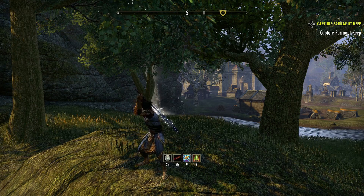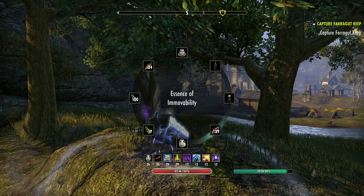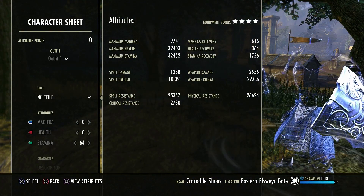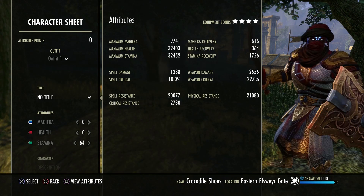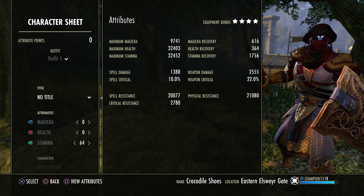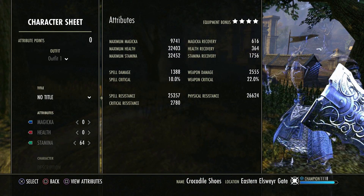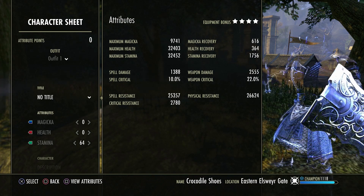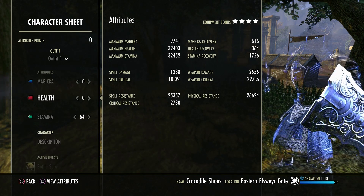Now I'm going to go over the stats first of all. We are in Cyrodiil, of course, so we do have buffs, but we don't have the Emperor buffs at the moment. But you'll get to see what we've got basically when you're in Cyrodiil. 32.4k max health, 32.4k max stamina, so they're very even across the board. 1.7k recovery. We are sitting on 2.5k weapon damage and 25k resists, alongside 26k resists for physical. Now you can get more than that, but I'm going to show you exactly where they come from when we get to the sets.